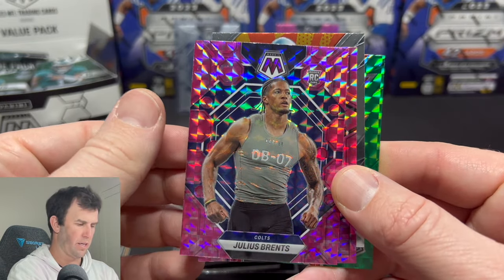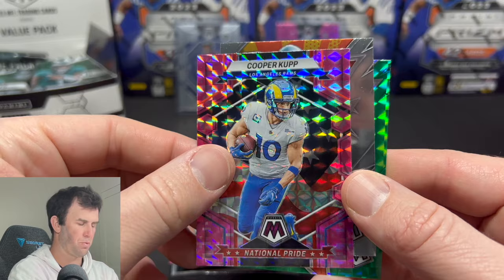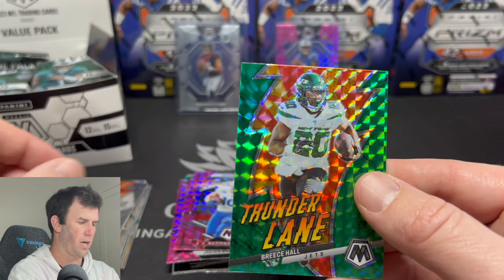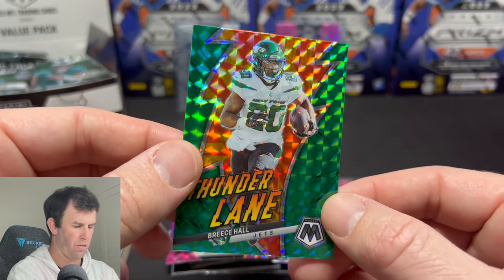Julius Brents in his combine gear. Cooper Cup on the National Pride — that's a cool looking card. Then a Thunder Lane, Mike Alstott, and a Breece Hall. That's a cool color match for Breece Hall and the Thunder Lane.